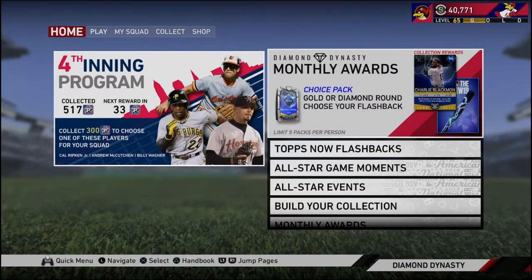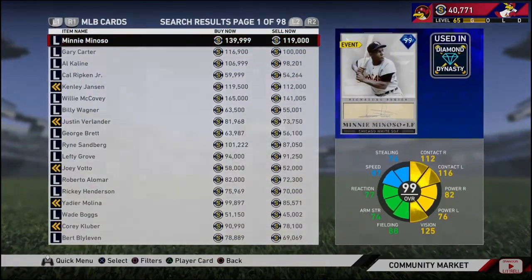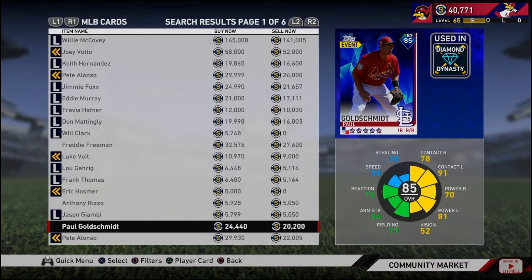I wanted to talk about those upgrades, but before I get into that, if you didn't see my other video, I talked about it briefly — I did drop my Paul Goldschmidt card. He's not doing terrible right now, but earlier in the year he was doing bad, and I don't think he's got what it takes to stay at an 85 if he doesn't pick it up. So if you wanted to hold off on completing the Cardinals collection until he drops, that'd be a good decision.